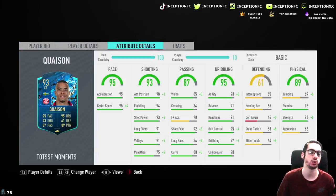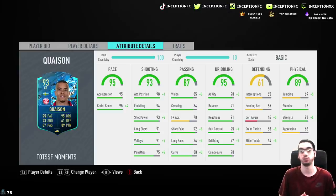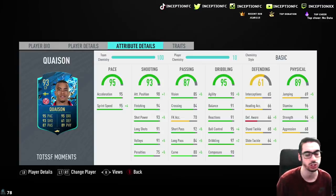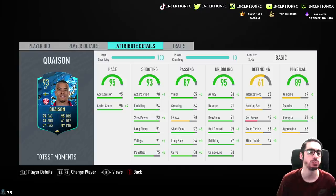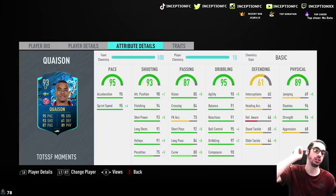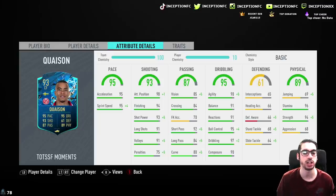In regards to his traits, he doesn't have anything too important, but his attributes actually do look quite solid. If EA had given this card a 4 star, 4 star, or at least a 4 star weak foot, then this SBC would be pretty cool. But at 3 star, 3 star, it's a little bit underwhelming. He could have very good off the ball movement with the 98 attacking positioning, and we'll try him out on a basic chem style to see what would be best. You could improve pace with a Hawk or engine chemistry style, but if you want to improve shooting as much as possible, a Hawk would be kind of nice.